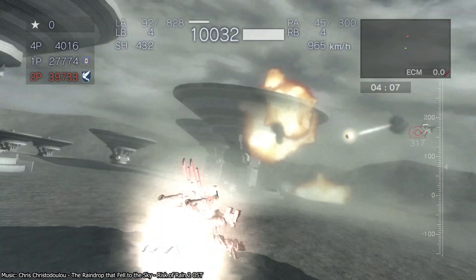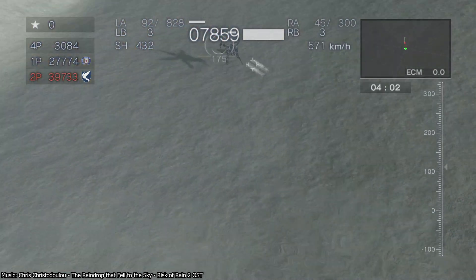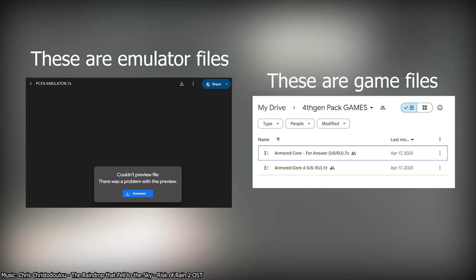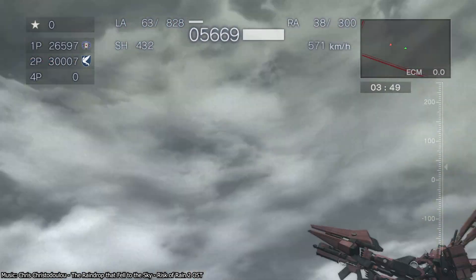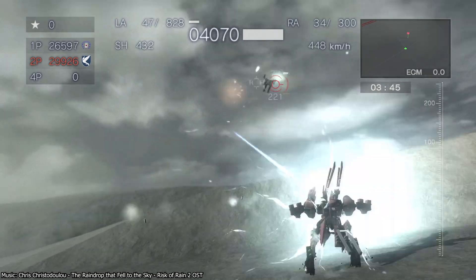Now that we have our prerequisites installed, let's download the game. We're headed to the description to get the files we need. The download links are split up into two sections: emulator files and game files. You need both. Without game files, the emulator doesn't do anything, and without the emulator, you can't play the game files. Once you've downloaded the emulator and the game files in the description, you'll need to locate where you downloaded them to. For most people, this will be their downloads folder.